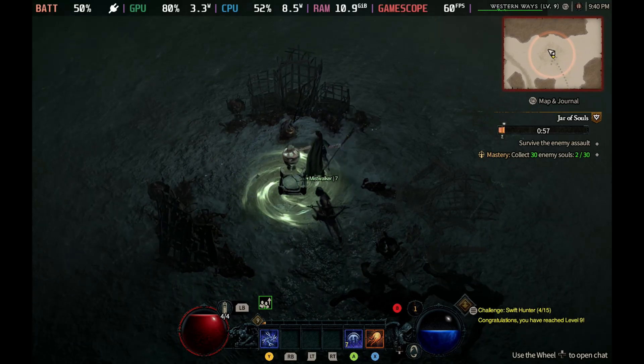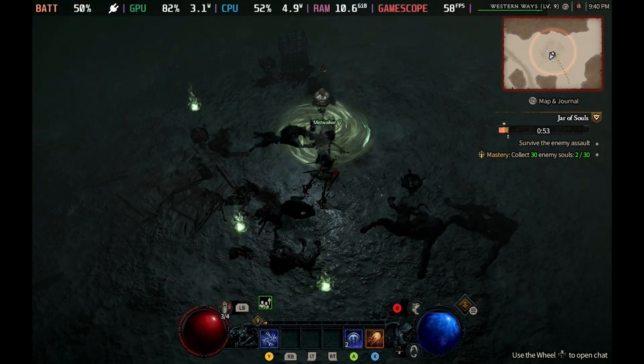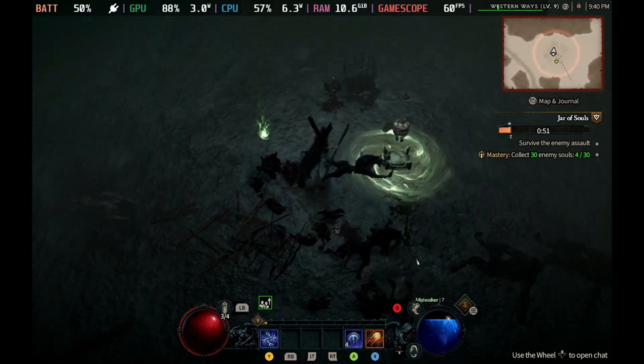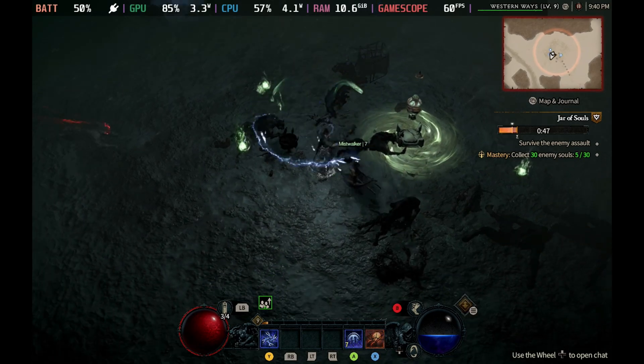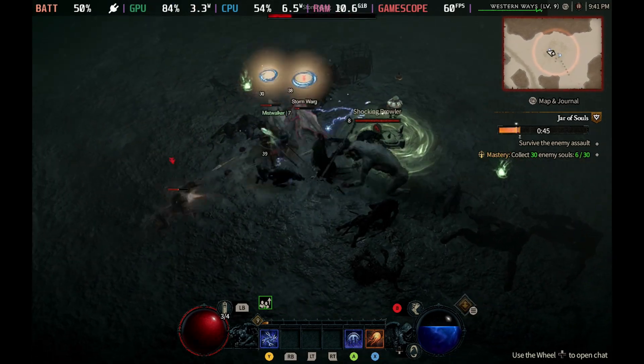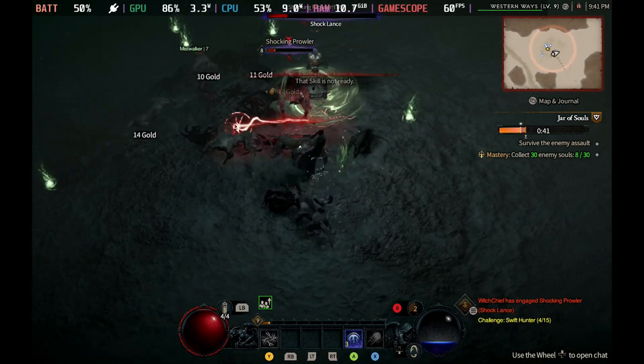Since this is such an early beta, we do expect to see a lot more optimization. We can pretty much bet that GE Proton's Glorious Egg Roll is going to find whatever fix was in 7-27 and put it into later GE Proton builds, so we won't have to go back so many versions and can benefit from the newer versions as well.